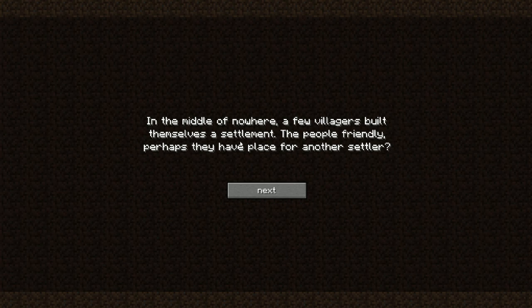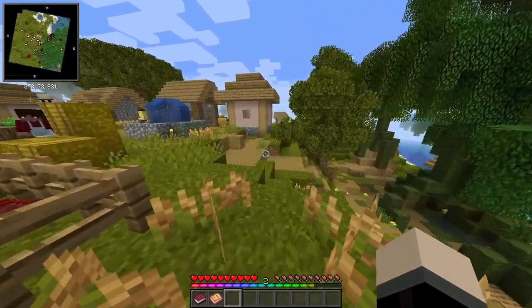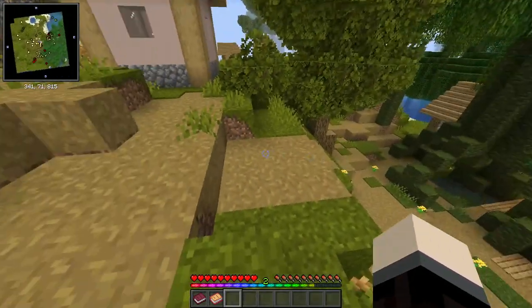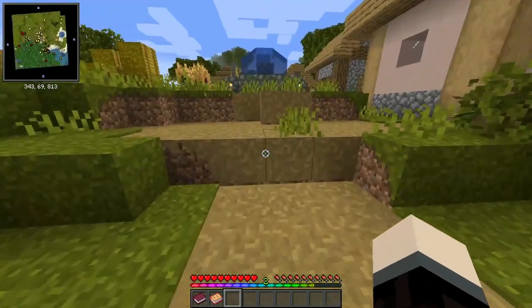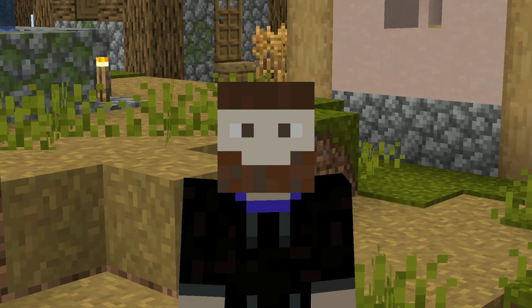In the middle of nowhere a few villagers built themselves a settlement. The people seem friendly - perhaps they have a place for another settler. With Minecraft Comes Alive we also have additional mod packs to make this a very fun experience. You guys know I'm a builder, so I want to have as much building equipment and blocks as possible. We have a lot to explore but first we need some beginner stuff.